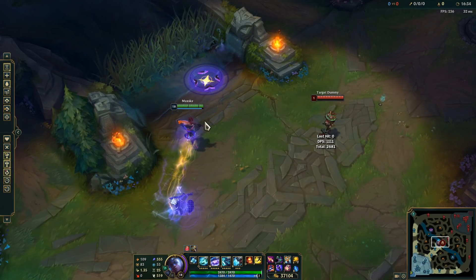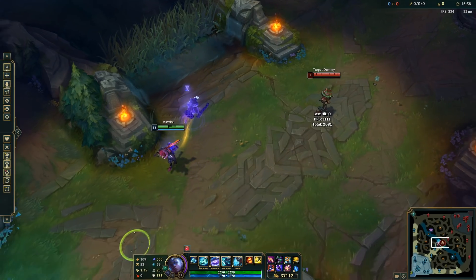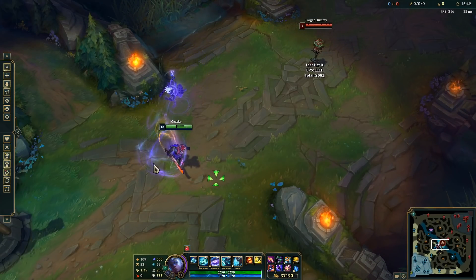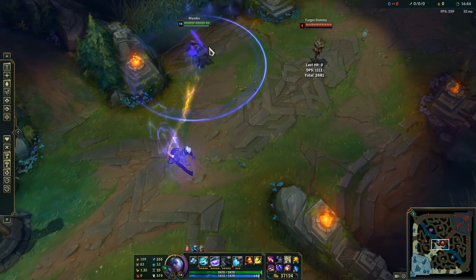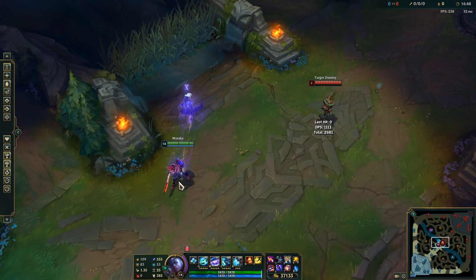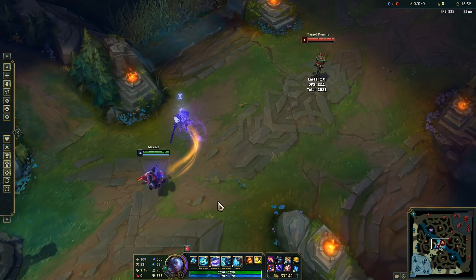There are some interesting animation cancels that don't get used much, like Q Protobelt where both happen at the same time, and E Protobelt where you cancel one of the dashes. You won't really use those — why would you want to cancel one of your dashes? But just so you know they exist.